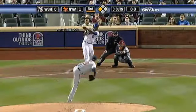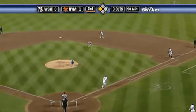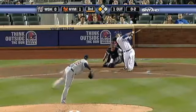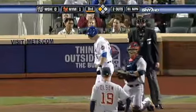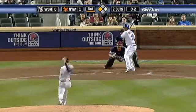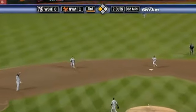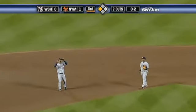1-0. And then a two-base error as Delgado grounds one to short with the infield in. And Gonzalez throws it home. And David swings and misses, right at damage ahead 0-2. And Sheffield pops one up. Gonzalez the shortstop calling for it and that ends the inning. So the Mets get a run.